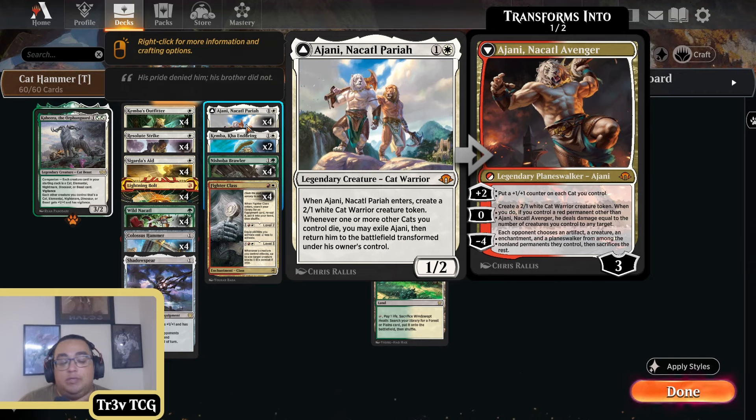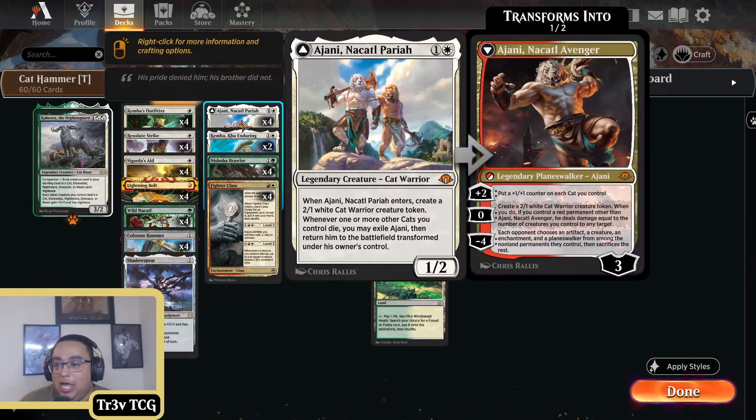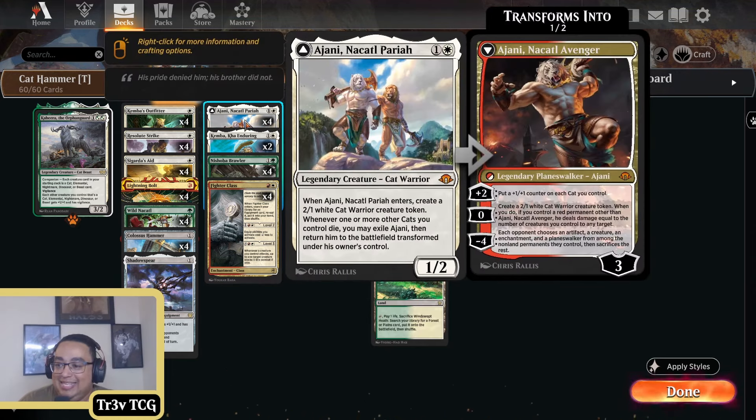You can put counters on your cats, especially with the Shrubber Brawler having Trample. And then obviously the zero ability is the really powerful one — you make it a two-one, and then if you have a red permanent, in this case we only actually have Fighter's Class. You also get to dome any target for the number of creatures you control, which is busted.